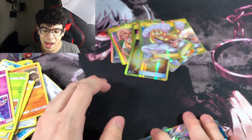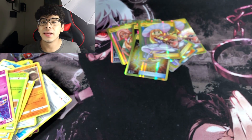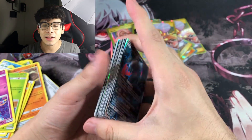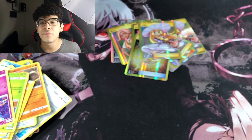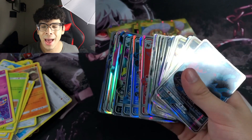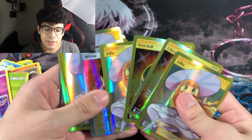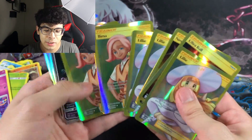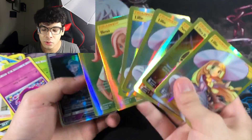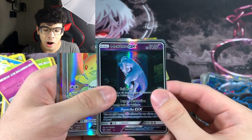The final card from the last pack is a Darkrai GX — not a Tapu Lele. We got 36 ultra rares out of 36 packs — an insane ratio — but zero Tapu Lele. In my book we failed. I thought we'd get at least five Tapu Lele's following normal Guardians Rising pull rates, but that was not the case.